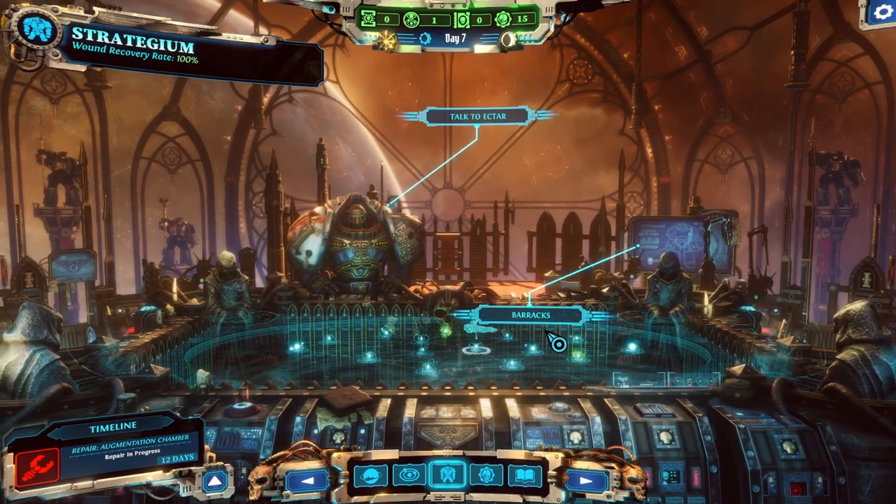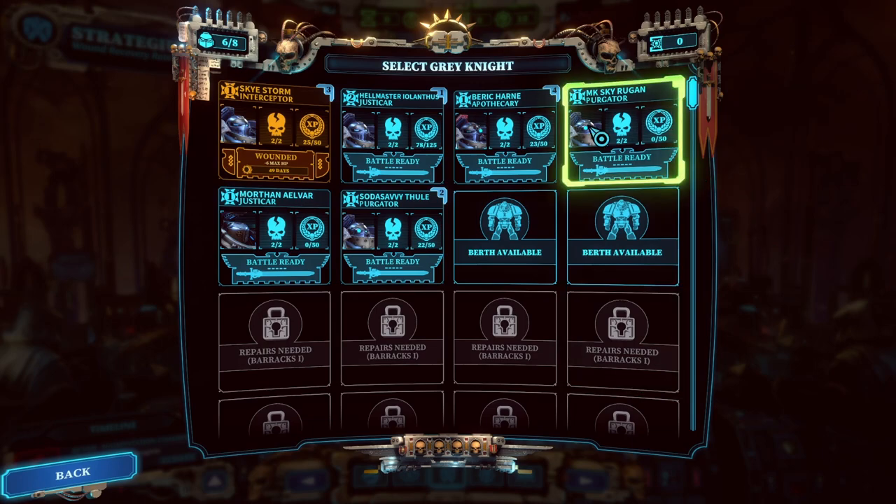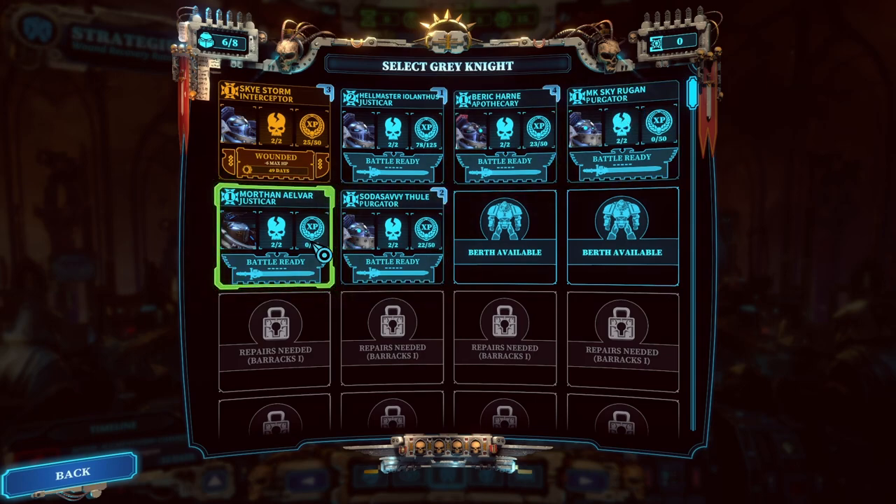We have our barracks here. I've named the other remaining two unnamed Grey Knights: McSky Rugen and Morthan Aylvar - a Justicar and a Purgator. Morthan is actually in Terminator armor already.